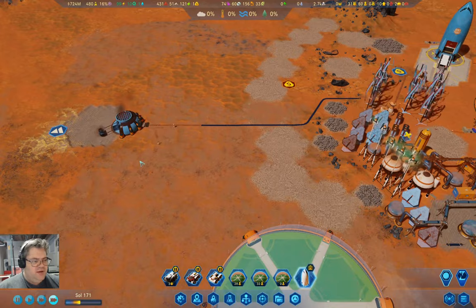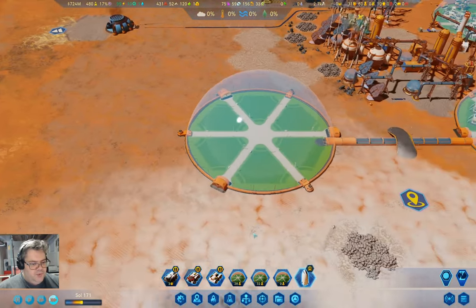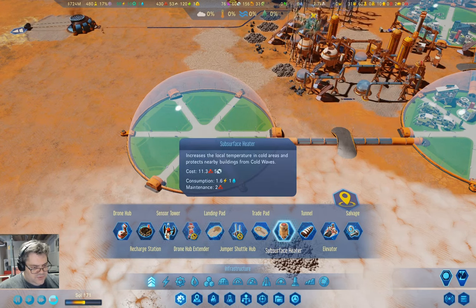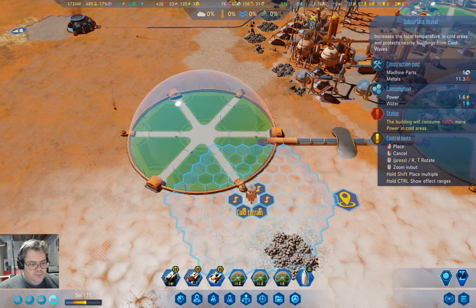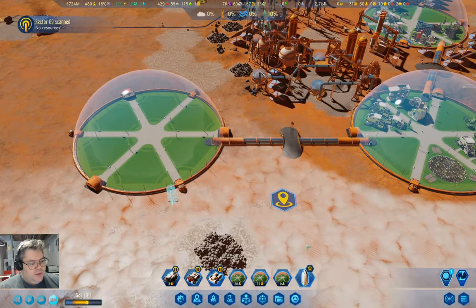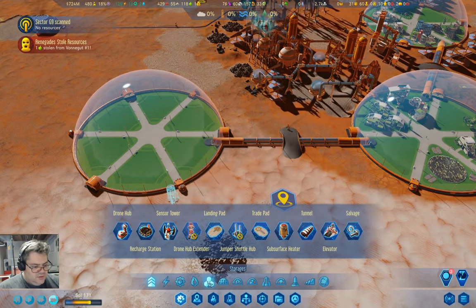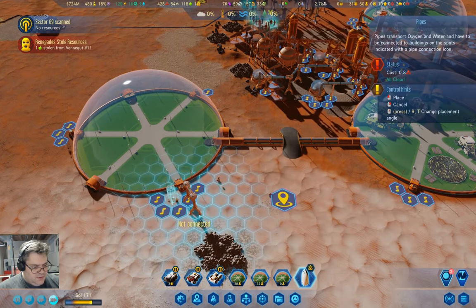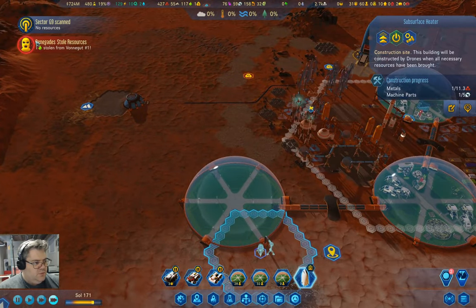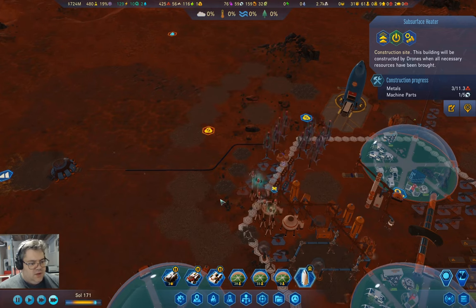We've extracted a third of that concrete. I'm pretty sure we'll probably want a subsurface heater around about here. We're going to need a pipe on that. This needs machine parts and metals. One food was stolen, but we are producing more food than we need, so that should be fine for now.